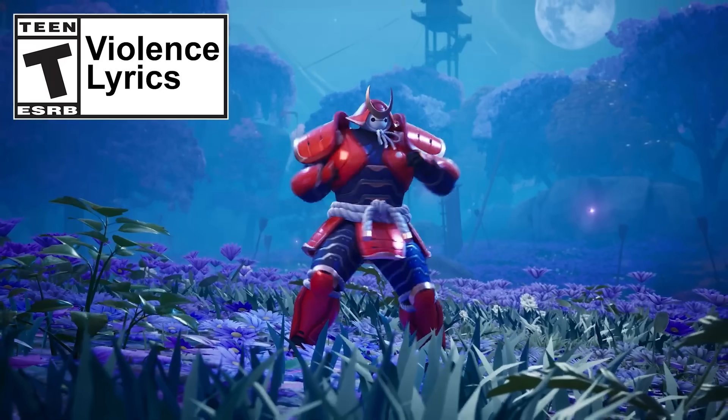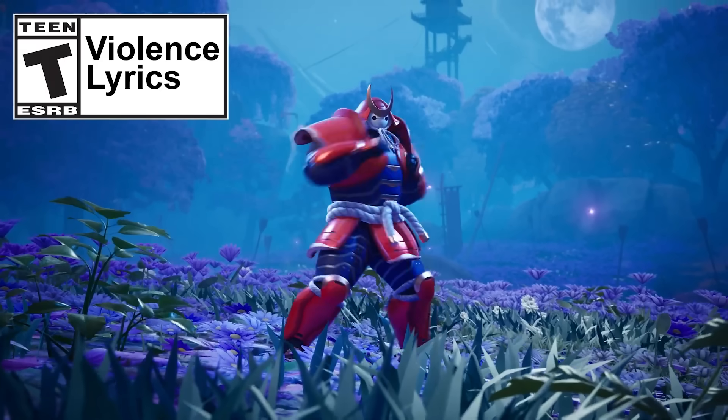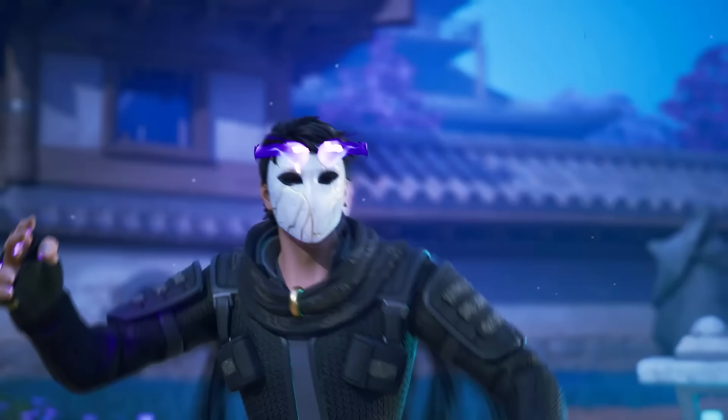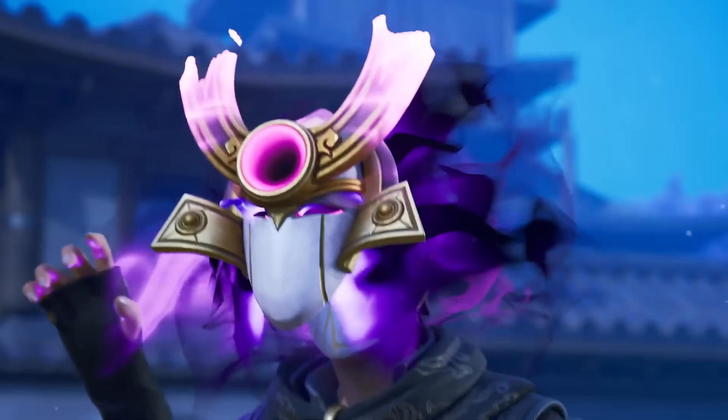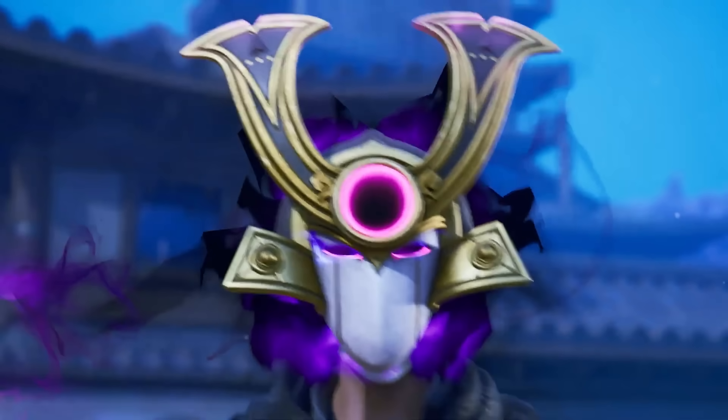Then we've got the first collab shown - this is Baymax from Big Hero 6 wearing a samurai suit. I don't recall that being a suit of armor in the movie. Then we've got a skin that reminded me of Vega from Street Fighter 2; he does some arm movement and gets a mask on. I'm not sure if this is putting the Oni mask on or a built-in emote, but it goes over his face so I'm leaning towards it being one of the masks you can pick up and put on - it's got a purple glow with some pink and lots of gold.